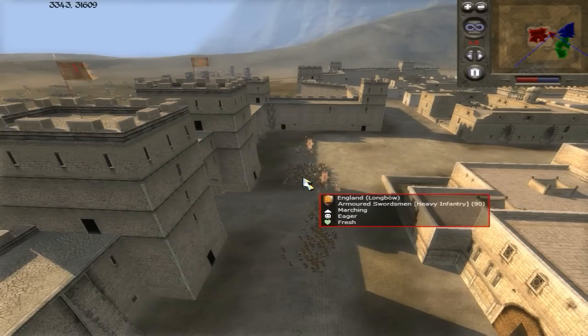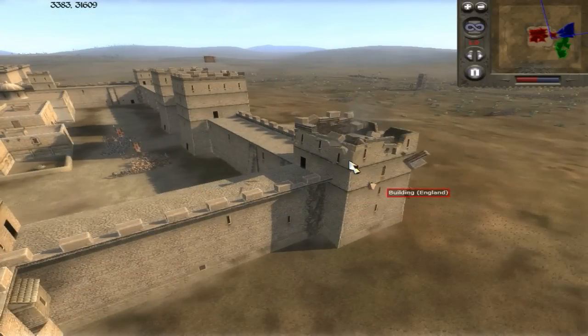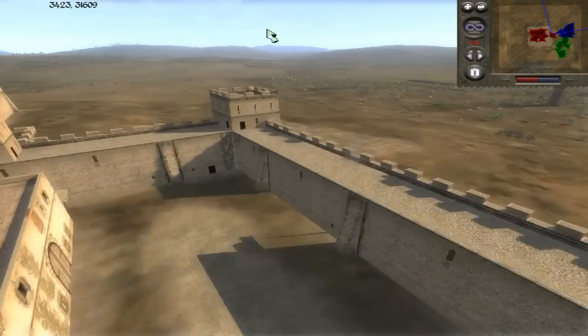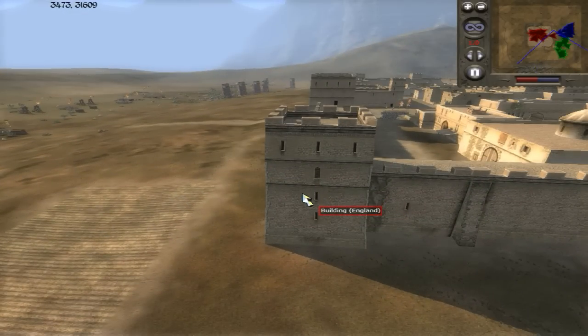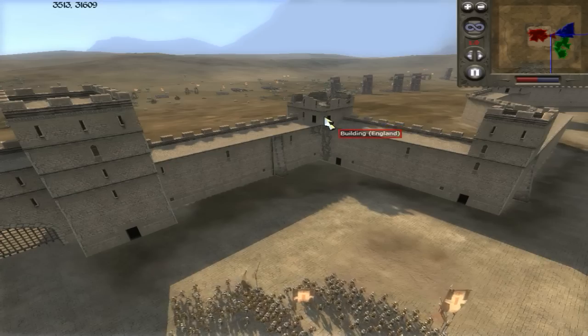I'm going to try to take out some of these towers. It works differently in Medieval 2 — once you're close to a tower you control it, but once you move away and the tower isn't garrisoned, which I think is a cool feature that keeps them from being overpowered. Our opponents decided to vacate, but I wanted to destroy the towers just in case they came back, to prevent that assault.